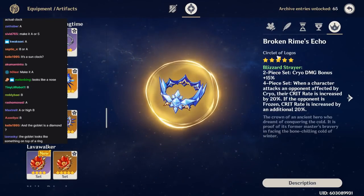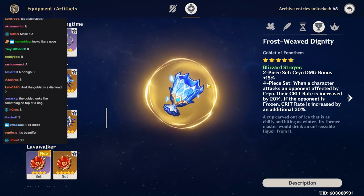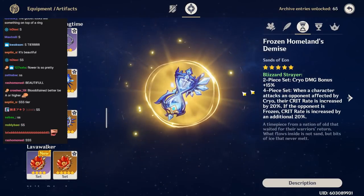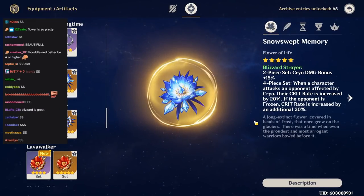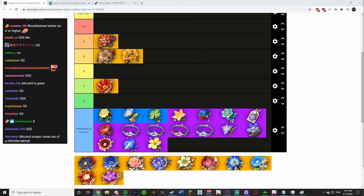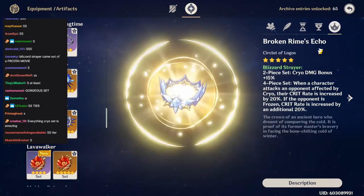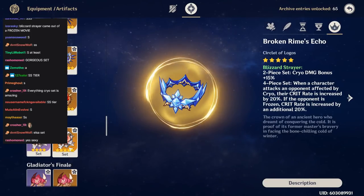Blizzard Strayer is fucking sick. The goblet is insane — it's like fangs, like an ice crown. The circlet is sick, the sands is sick, the feather and flower are both pretty cool. This is S tier for sure. The cryo set is sexy as fuck, definitely S tier.